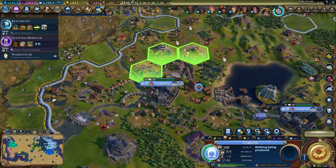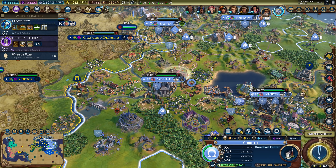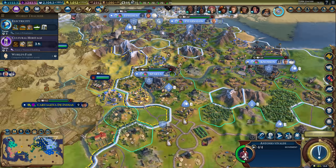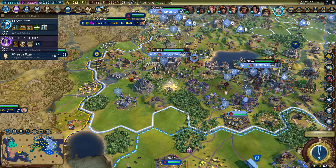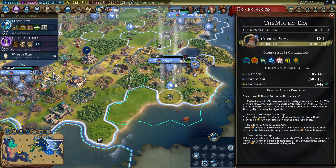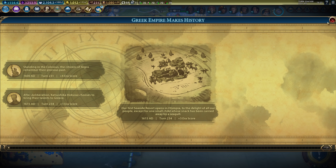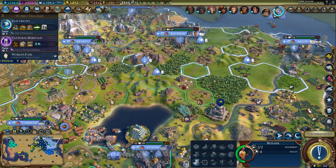We just finished the dam. Amenities are mostly fine. Let's get the broadcast tower. Also, I never popped the musician — whoops, my bad. I'll pop him once the great artist is done; he's taking up the space. We don't want Seaside Resorts. I would like to wait for the next era first because I'm wasting era score, but we don't know how long that's going to take — so I'm not going to wait that long. We'll just grab it right away. There's no time to wait, and I should be able to get a few more of those.